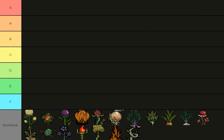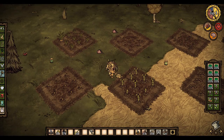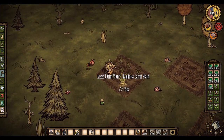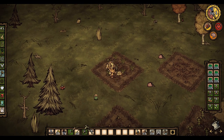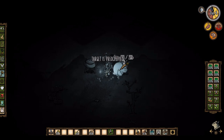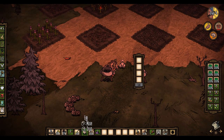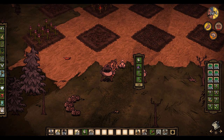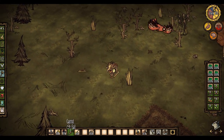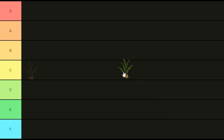Starting off to set the precedence for all the other plants is the most common of all: the carrot. The carrot is essentially the Wilson equivalent of crops — not great, not terrible. Carrots have some use outside of the crock pot, being a key factor in bunnyman pushes, but other than that you should more or less just use them to make pierogi. They also respawn randomly throughout the world every 20 days. For the complete and utter averageness of carrots, I award them the rank of C tier.